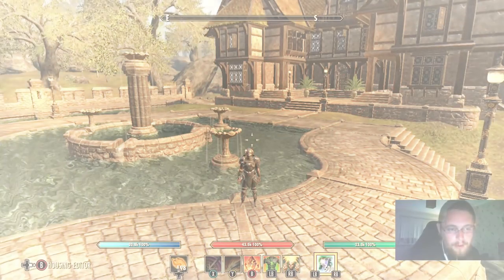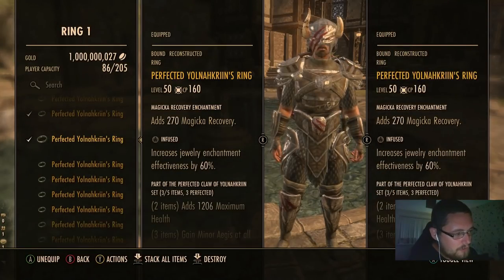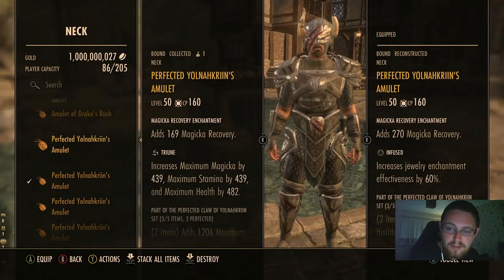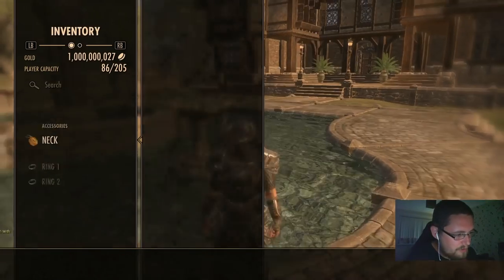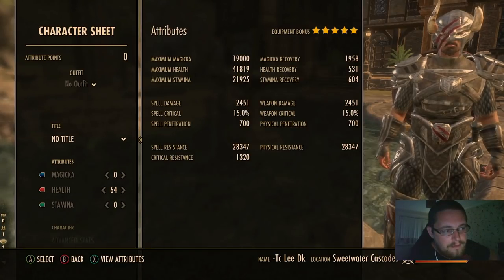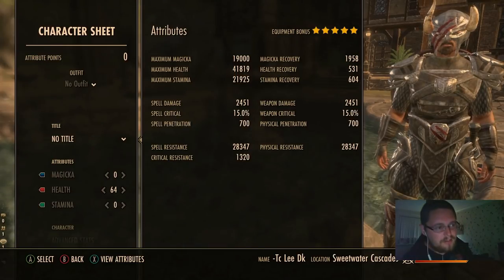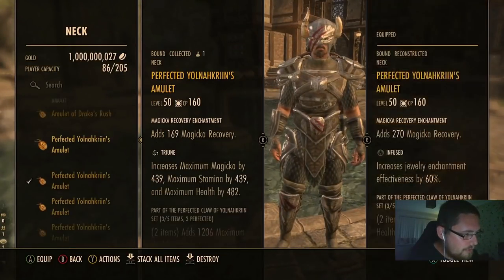Everything always works better on a DK because when you use your ultimate you get all your resources back, so you can push yourself to the resource limit knowing you can recover. Let's move on to Infused. If I was going to use Infused, I used to use it — this used to be my favorite. Infused magical recovery gives 270 magicka recovery. If you compare that to the 169 you get without Infused, it seems like a lot, but it's not as much as it comes across.